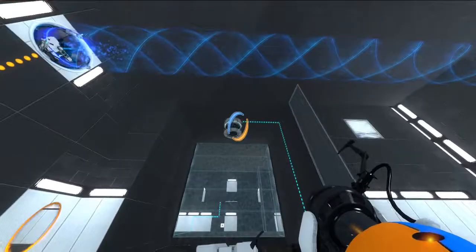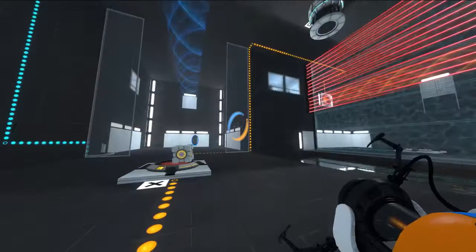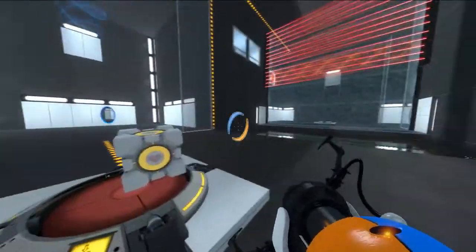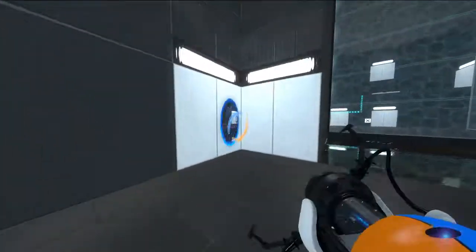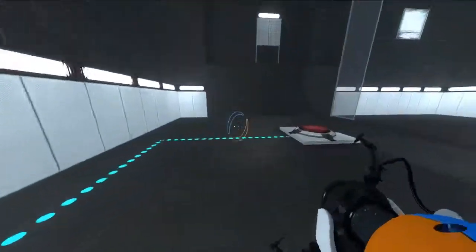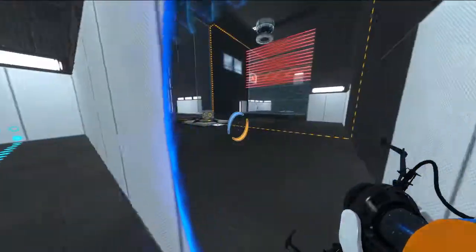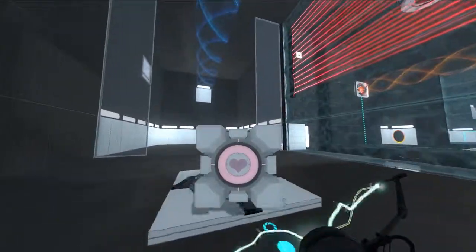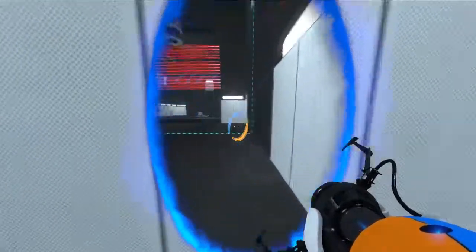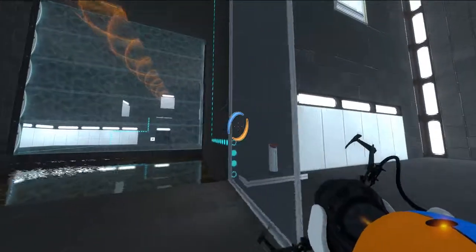I'm trying to think how I would get this box out. I think I have to use this platform, really. I have to figure out how to get it inside there. Pretty much I just walk over and shoot a portal, right? Yeah, so that works. Let's grab it. That allows me to catch the standard box.